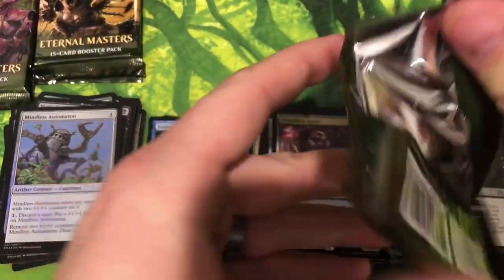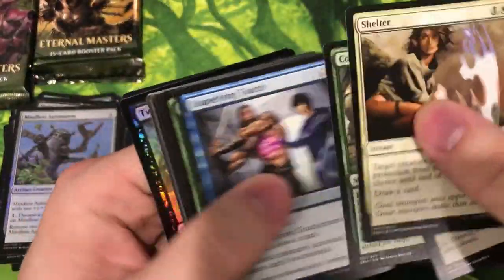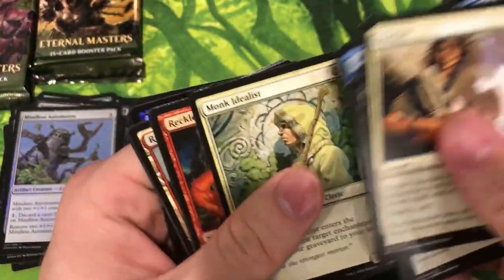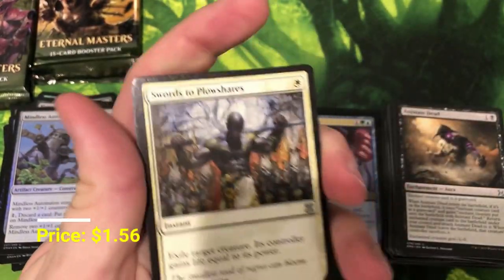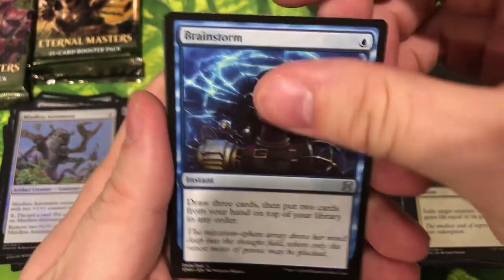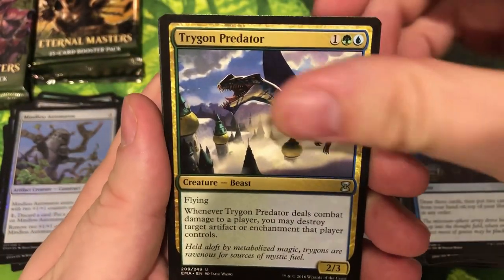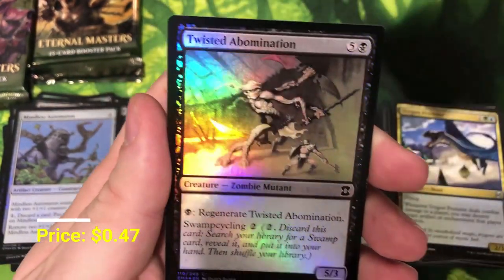Got about six or seven packs left here. See if we can get lucky and find our way to one more mythic — that'd be great. The way to start it off: Swords to Plowshares. Brainstorm — another great uncommon — Treetop Village Predator, and Pyrokinesis. And a foil Twisted Abomination.